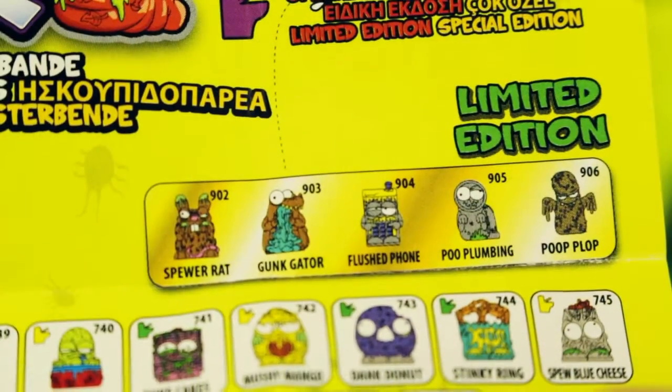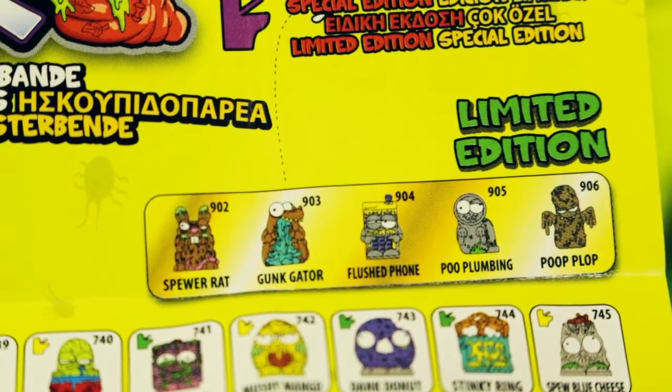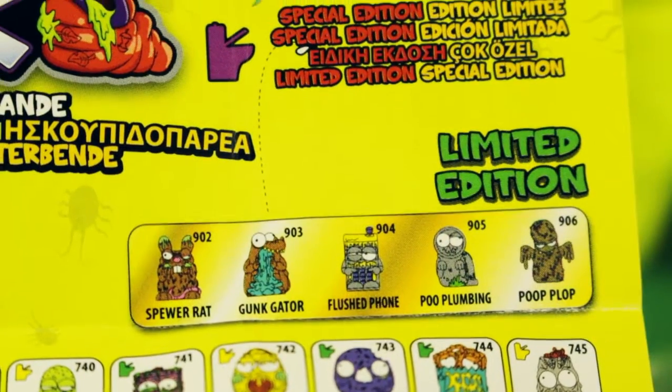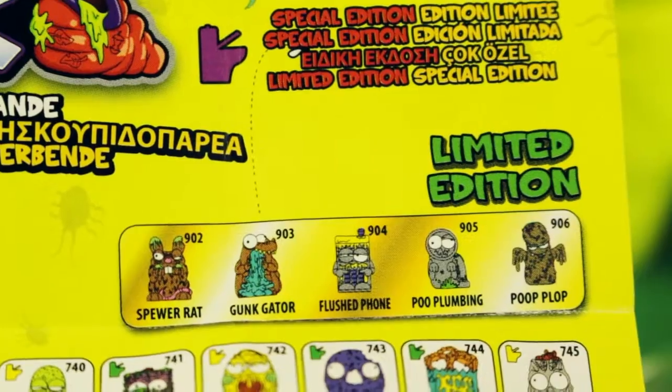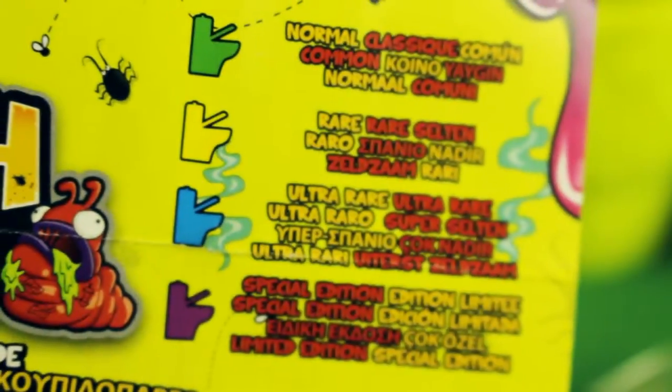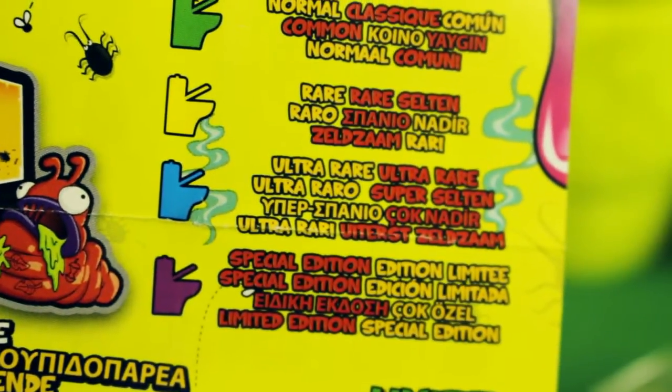The limited editions are always the ones that interest me the most. Let's look at the limited edition - if you get Spewer Rats, Gunk Gator, Flushed Phone, Poo Plumbing, and Poop Plop - dear oh dear, those are the ones to look out for apparently. Normal is green, rare is yellow, ultra rare is blue.